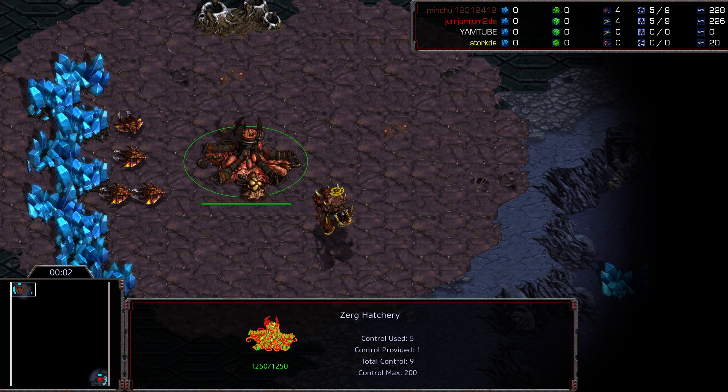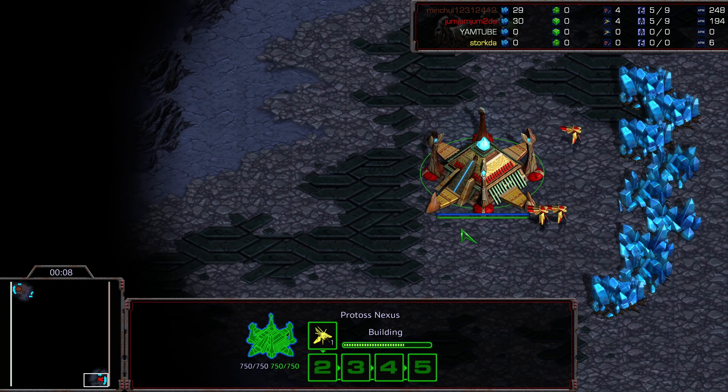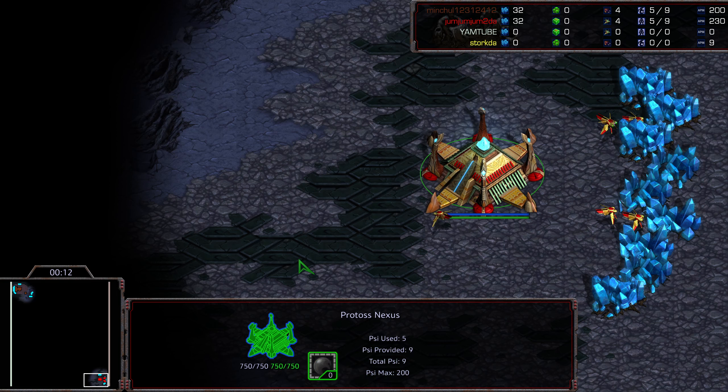Hey guys, welcome to another commentary done by Diggity on behalf of StarCastTV. Upper left-hand corner we have Minchul aka Sulky as the Brown Zerg, bottom right-hand corner we got Jum Jum aka Shuttle as the Red Protoss.